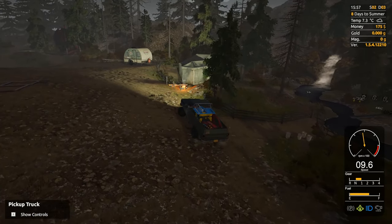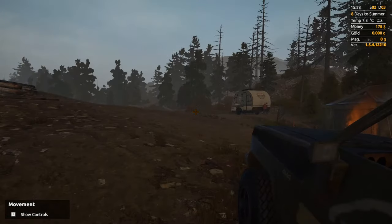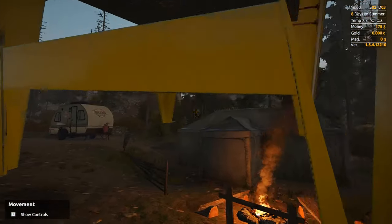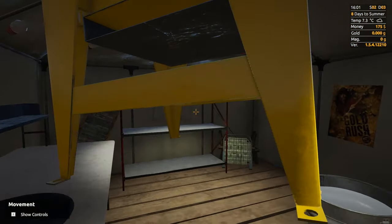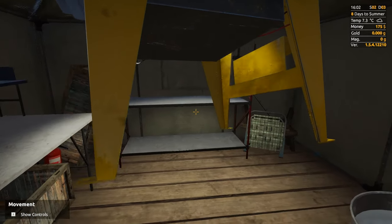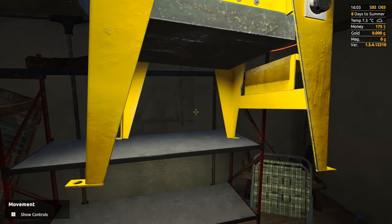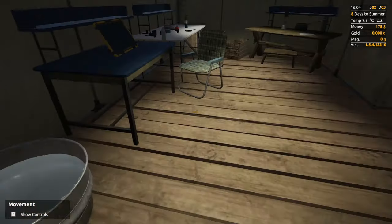I am back, and I just realized we've got $170 to our name, which means it's going to take a couple of trips to get everything smelted. I wanted to see if we could actually get this inside the tent here — and we can. They really do need to work on the placement of things in this game — it is so finicky, to say the least.